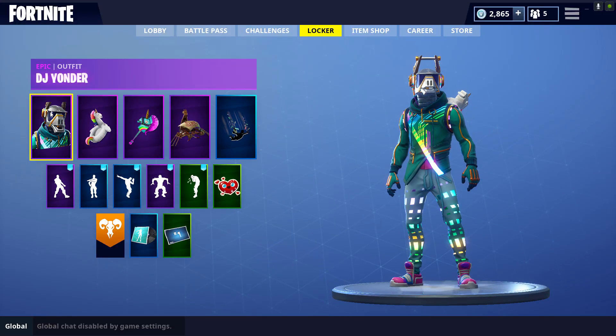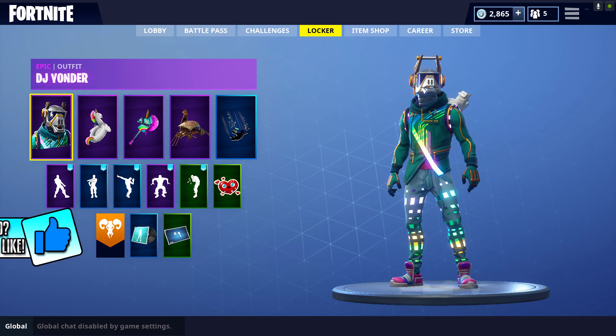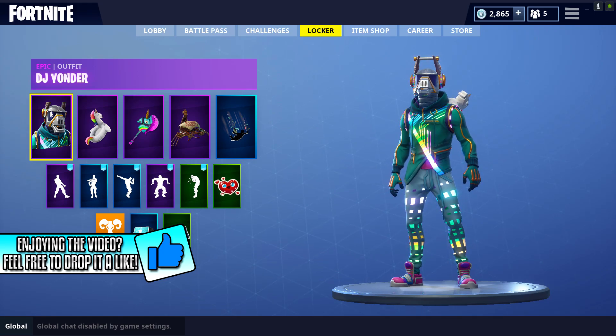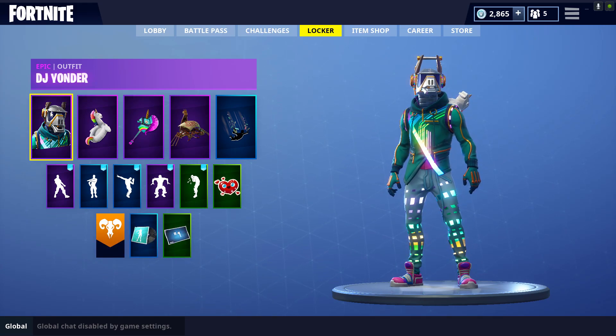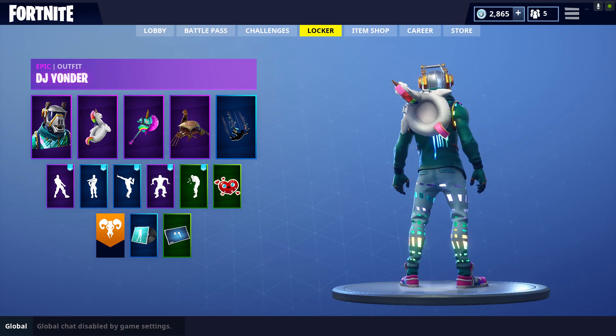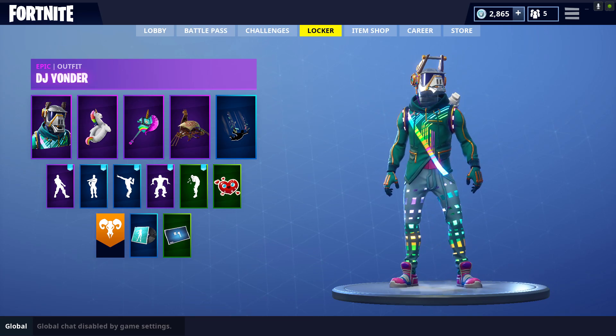Okay guys, it's Salvaje, we're back with another Fortnite Locker combo. As always, I hope you guys enjoy the replay showcase, and a like on the video is always appreciated. Let's get into the Locker Showcase, then we're gonna go into the gameplay showcase. The skin we're gonna be using is DJ Yonder — he is a llama, or a llama-type DJ, because I'm pretty sure there's an actual person in there.